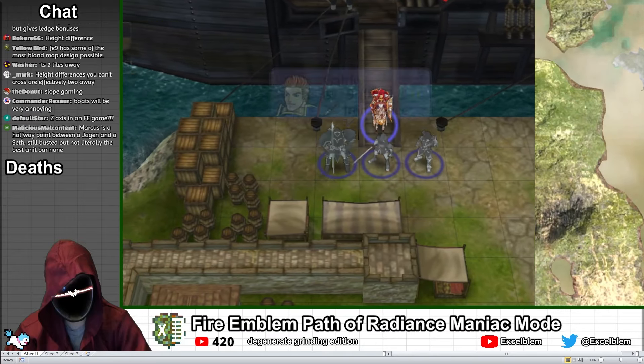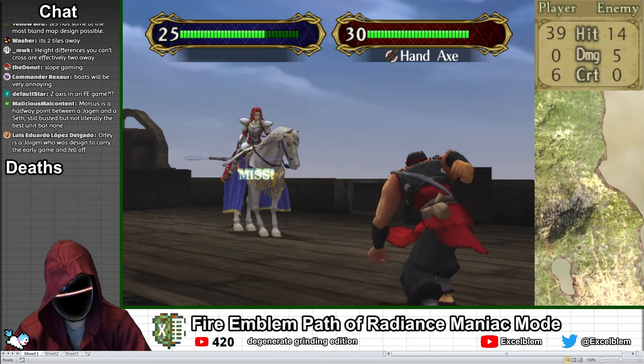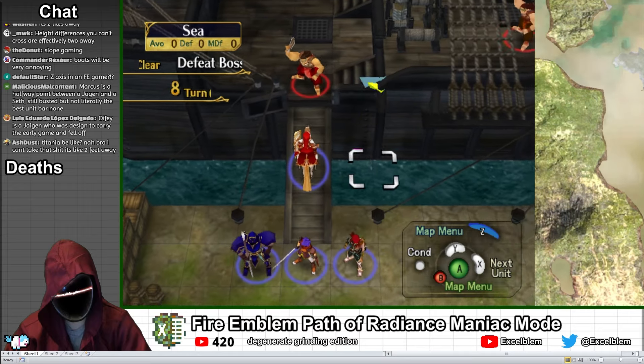One typical characteristic of hand axes is that they have a low hit rate and don't lose durability when missing attacks, which means that in a game that does not have diminishing XP gain, they are potentially a source of infinite XP. Of my units, Titania has the best avoid and is probably the only unit suitable for this method.